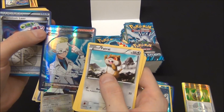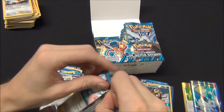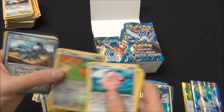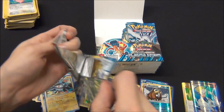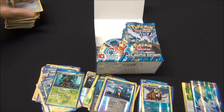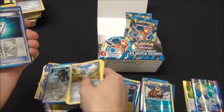Catrap Foil — ooh, a Full Art Colress, that's good! Magnezone Rare Hollow. Dedenne Duo Foil. Watchog Foil, Torterra Rare. Rotom Foil, Bouffalant Rare.